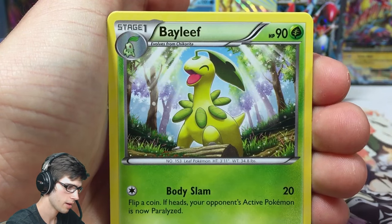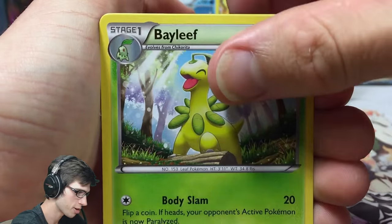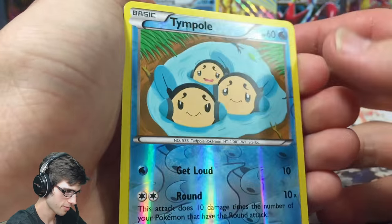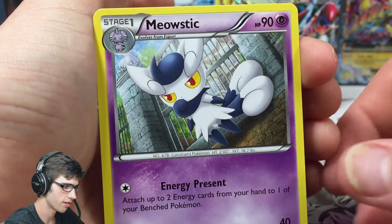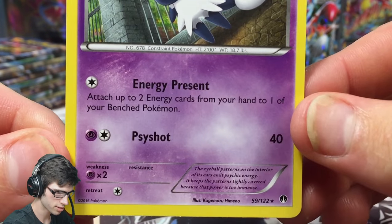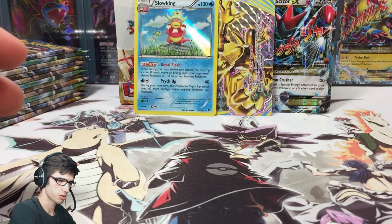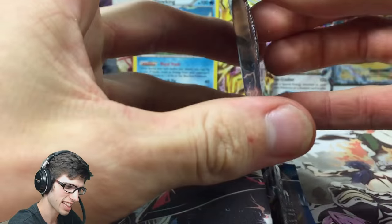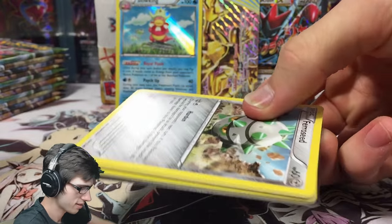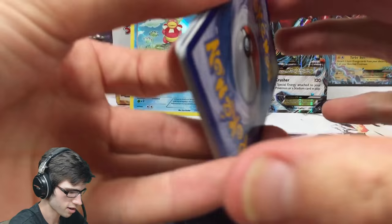We have a Clefairy, Slowpoke, Drowzee, Shellder, Croconaw, Furfrou, Bayleef — I love this Bayleef art, I said in my pre-release video it just looks so happy. We got a Tympole reverse, Meowstic regular rare with Energy Present and Sci-Shot — not bad. That looks really good on cam, the Meowstic art is very clean.